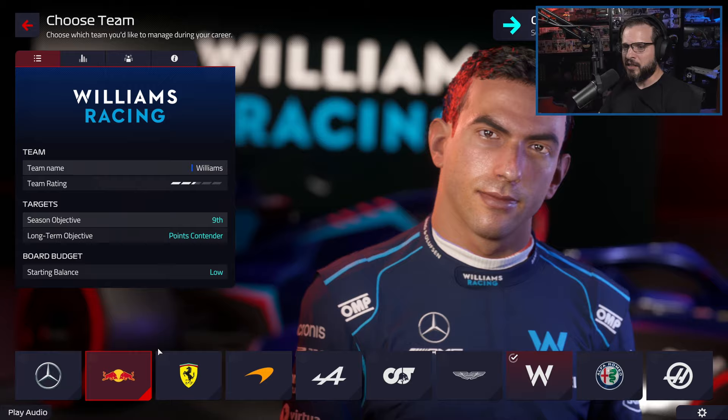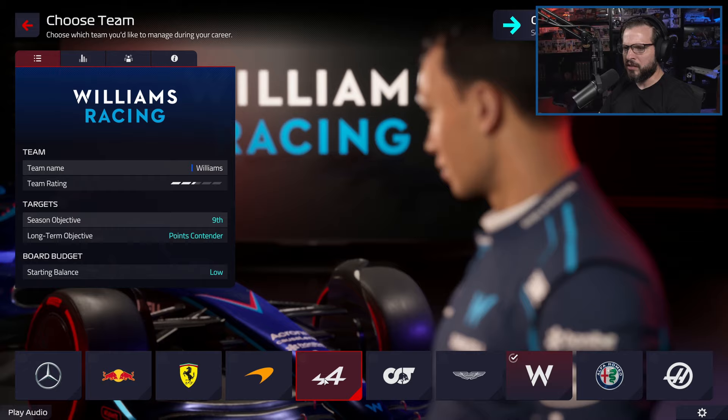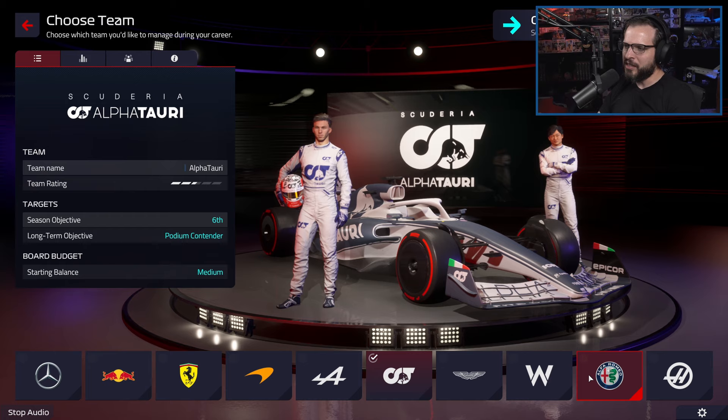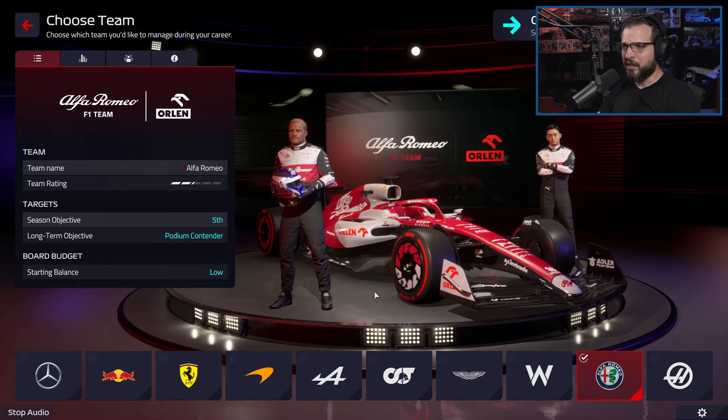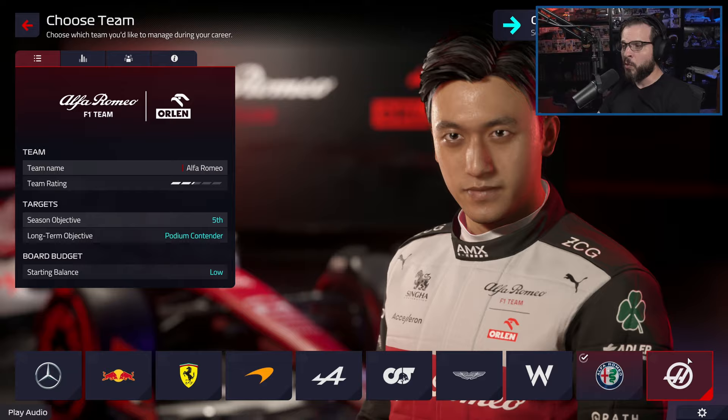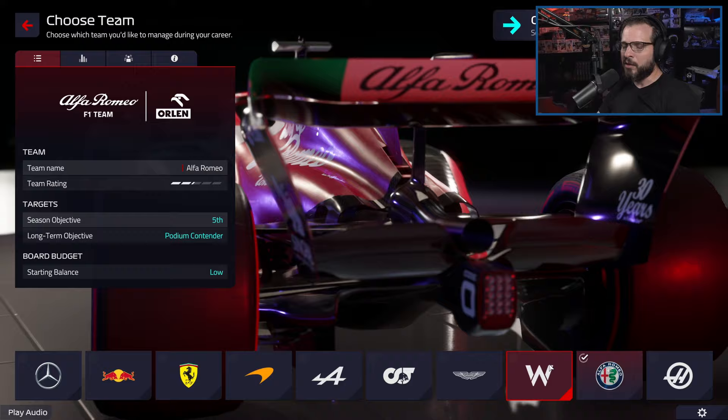Here are all the teams — Mercedes, Red Bull, Ferrari, McLaren, Alpine, Aston Martin, Alfa Romeo — who actually did pretty good in my test run, finishing like fifth or sixth — and then Haas down here at the end, which is the only all-American team. I thought about playing as them, but they're actually better than Williams, and I wanted to play that worst-to-first angle.